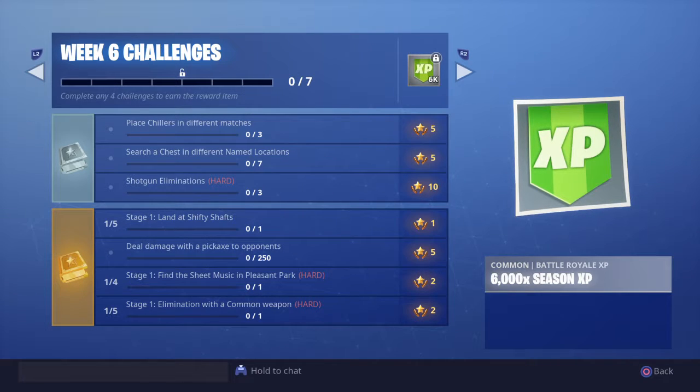For example, last week when they made people use hand cannons — I don't often use those, but I had to pick one up. So this week we have place chillers in different matches, a total of 3. Three matches with a chiller trap isn't necessarily that hard, but you might have to play quite a few just in case you don't find any. They aren't too hard to find, but there will be matches where you just don't seem to find any.